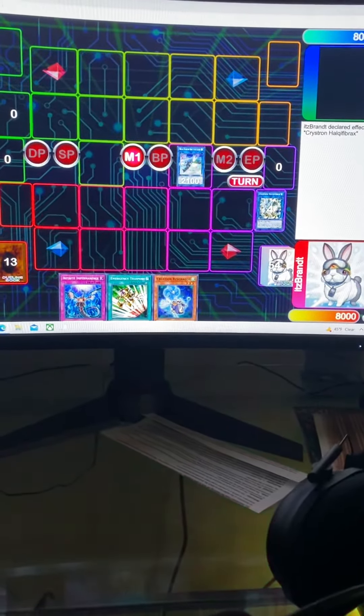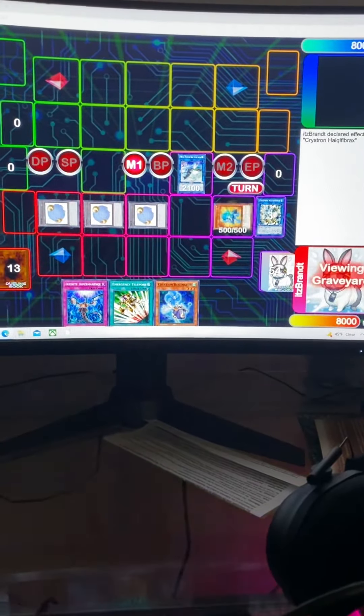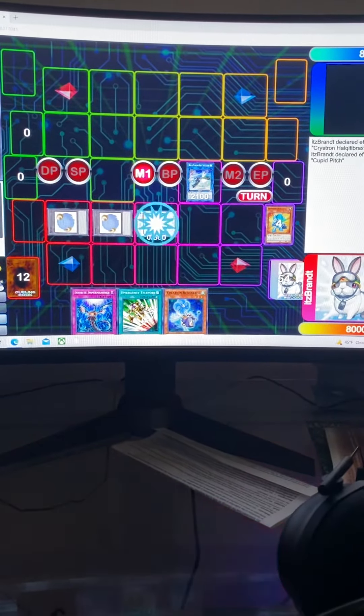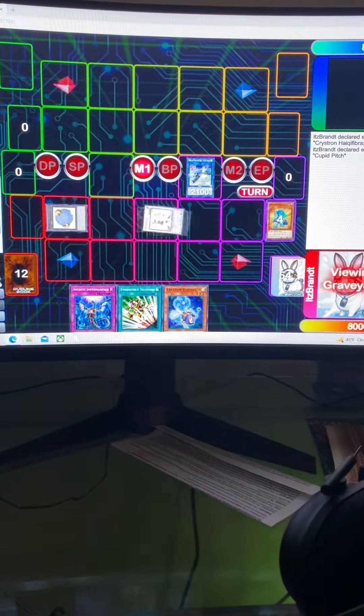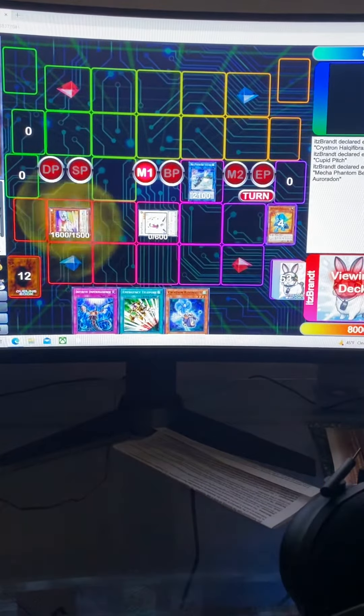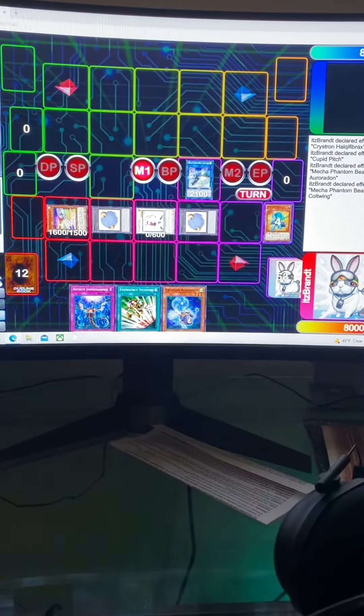Do Halk shenanigans — Rordon summons three tokens, 001 special summons itself, those two into Cupid Pitch. Then Mecha Phantom Beast special summons the Cult Wing from deck, and Cult Wing special summons two tokens.